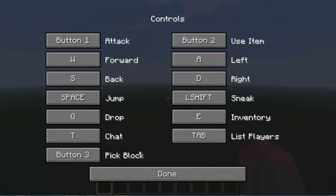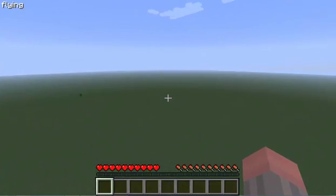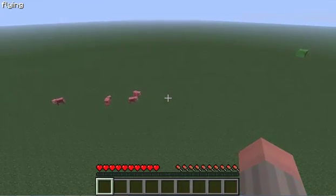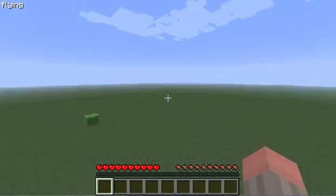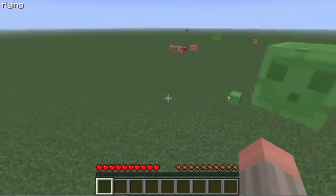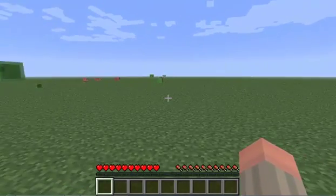It seems you can't change fog anymore. Anyway, as you can see, pressing Shift while flying puts you at four times speed. To come out of fly mode you press F again. It doesn't seem to affect the fog — yeah, it doesn't.